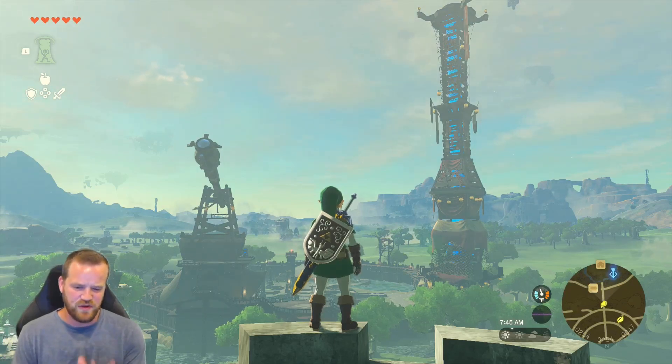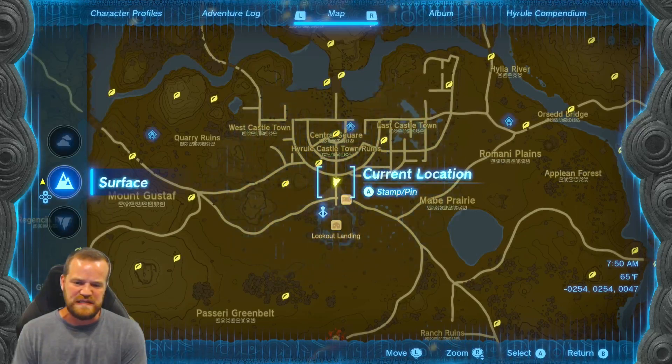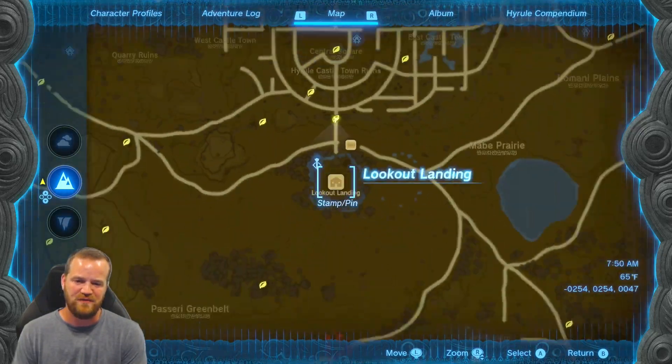Welcome! We're going to do 10 Koroks as quickly as we can that are very easy to get at the start of the game, starting around Lookout Landing.